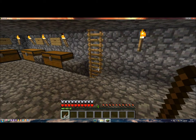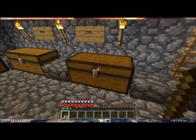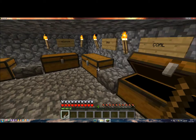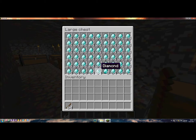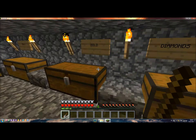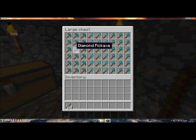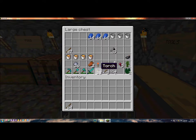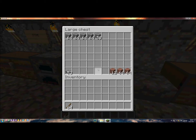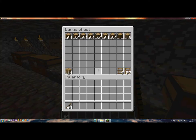By this process I did everything. So you see there is a lot of coal, iron, redstone, diamonds, gold, and some tools — there's a pickaxe, shovel, and axe. Food — I don't get hungry. Some stone, dirt, and wood.